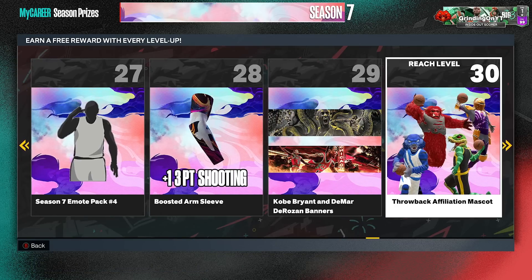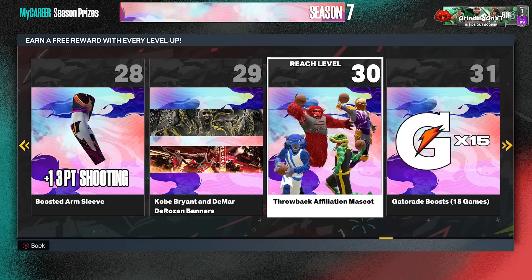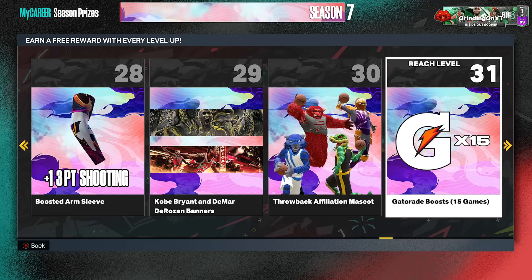Level 30's gotta be good right? Level 30 you get a throwback affiliation mascot — I knew they weren't gonna change. It's still the Vipers, the Beast, the Wildcats, and the Knights mascots from other years. Who's gonna be rocking this when the real NBA mascots are out? I guess at level 30 you could rock it until you hit level 40.